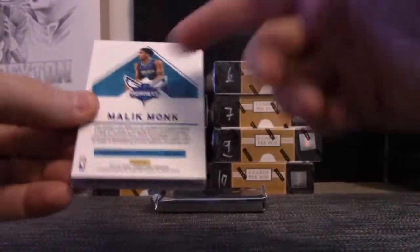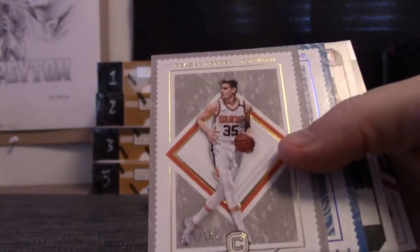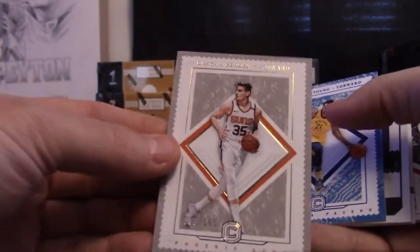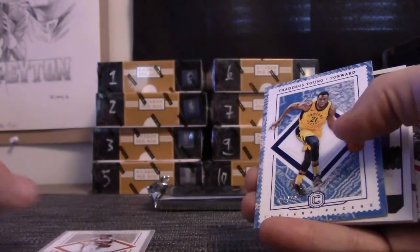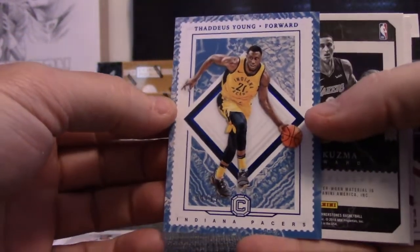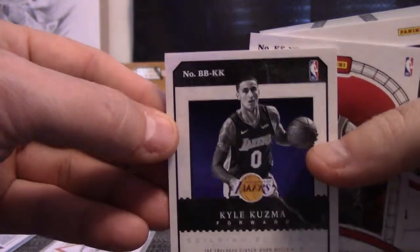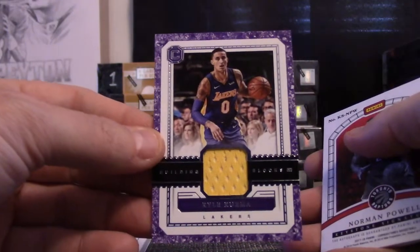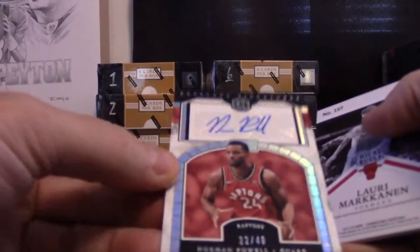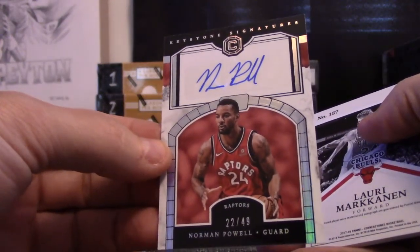Mr. Hawk — okay, 85 of 165 — that one is Dragon Bender. Brad gets that one. Thaddeus Young is 4 of 49 blue version — Randall gets that one. Kyle Kuzma — KK — if it's not numbered, he's not numbered. KK is 11, which is one that goes to Jeff. Kuzma rookie, Norman Powell 22 of 49 — that goes to Tim G.